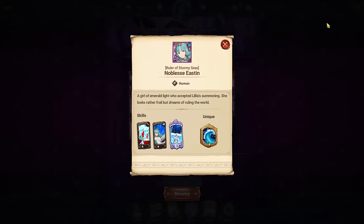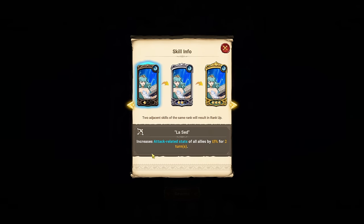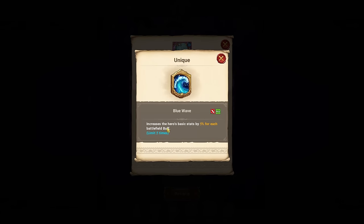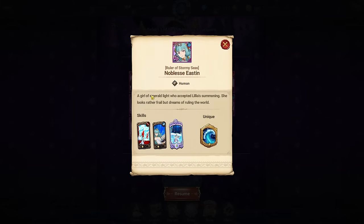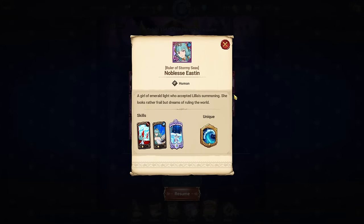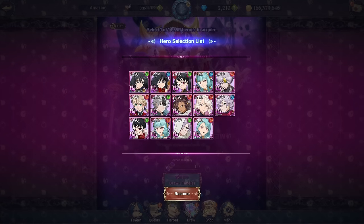Next is blue Noblesse Easton. Her main value is the buff card that increases attack-related stats of allies by 15, 20, and 30 for two turns. If you're looking for a blue attack-related stat buffer, she's a great pickup for that. Her passive only increases her own basic stats per battlefield buff, which isn't that insane, and her attack card is just AOE gauge reduction. The main benefit is that attack-related buff, so if you're missing a buffer she's not a bad character to grab.